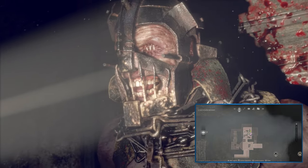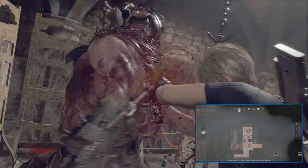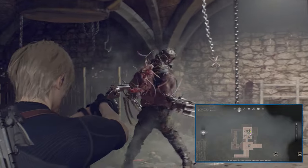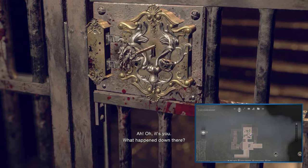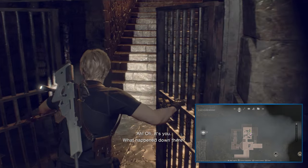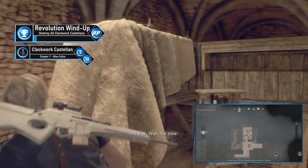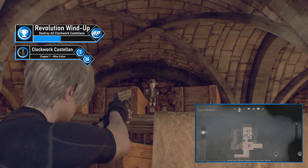Chapter 7 now takes place in the castle. Progress forward until you get to the Gerador and take it out however you see fit. Afterwards, head back to Ashley via a linear path — the dungeon key will open the door to a ladder, which takes you up to a wine cellar. As you move through this room, just turn to your right and you'll find the Clockwork Castellan on a shelf in front of you. Break it.